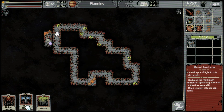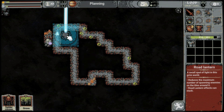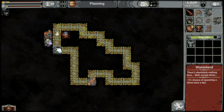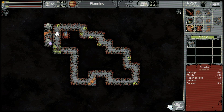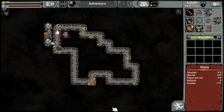Road lantern - what was it? Road lantern: reduce the maximum number of spawn enemies. Yeah, let's place it over here. The groove we need over here - let's place a groove over here. Spider cocoon over here. And this one is better. And go.